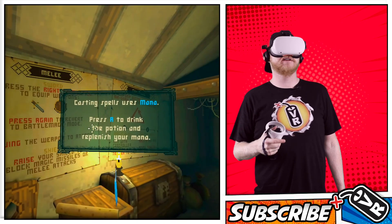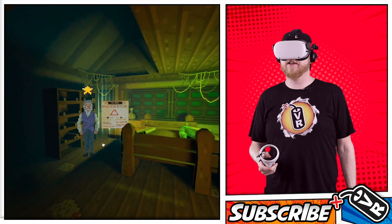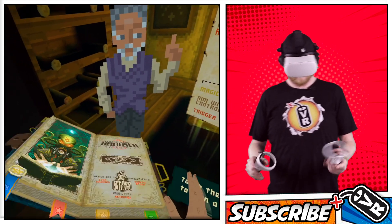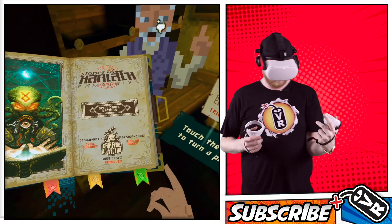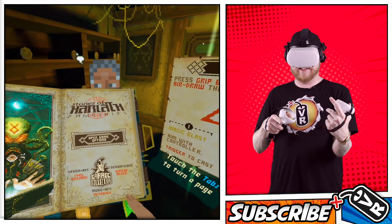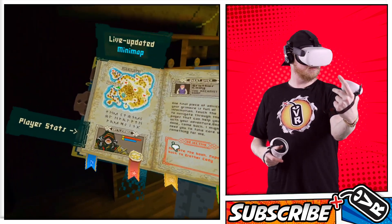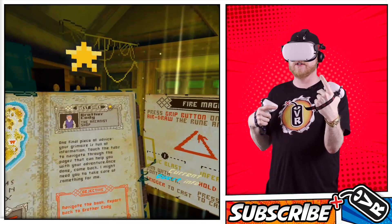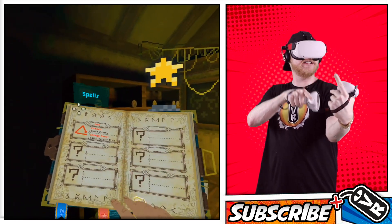Casting spells uses mana — press A to drink the potion. One final piece of advice: your grimoire is full of information. Touch the tabs to navigate through the pages that can help you with your adventure. Once done, come back — I might need you to take care of something for me. I can't wait to meet this guy. Player stats. Let me get the map. Brother Cody. Here's all my spells. Cool.